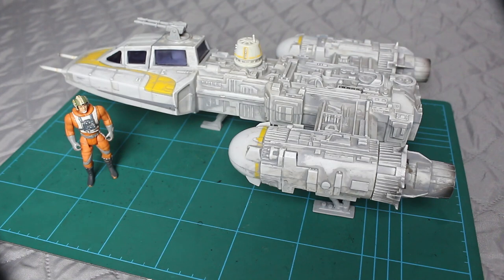Hey everyone, welcome to the Imperial Outpost — as always it's good to have you along. What I've got here is, for me, rather special: it's the Rebel Alliance Y-wing bomber, or Y-wing starfighter. I know it as the bomber, but it's generally known as a starfighter that doubles up as a bomber.